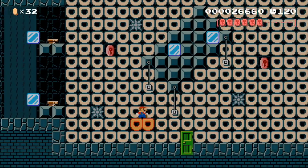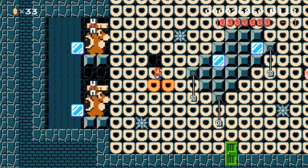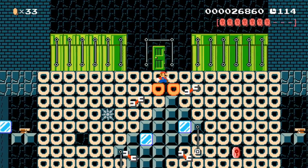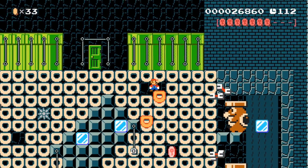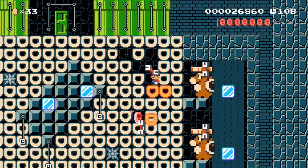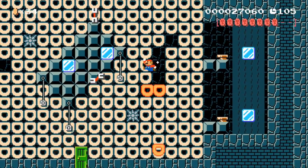In level two, I'm not quite sure what it's based on, but we have to carefully grab the red coins while avoiding these Rocky Wrench wrenches. To do that we need to drop down here, which is a little bit tricky. Made it!